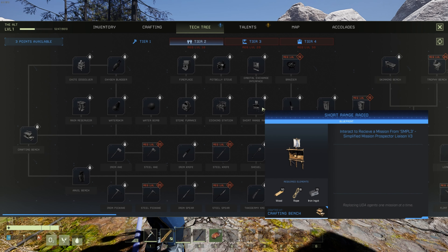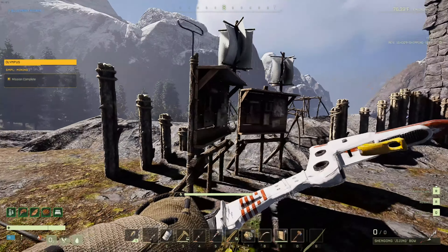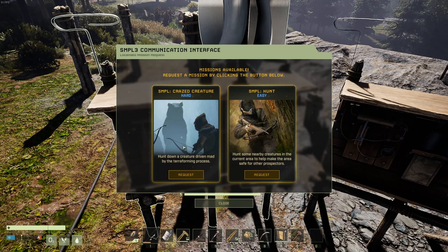Once you make that short range radio, go ahead and place it outside. I recommend crafting multiple short range radios, primarily because it allows you to select the same mission multiple times and gives you more mission variety. This way, if you find a mission that gives a lot of XP and is easy to do, all you have to do is go over to the board after you've completed it and it will still be available, or at least a similar version of it.